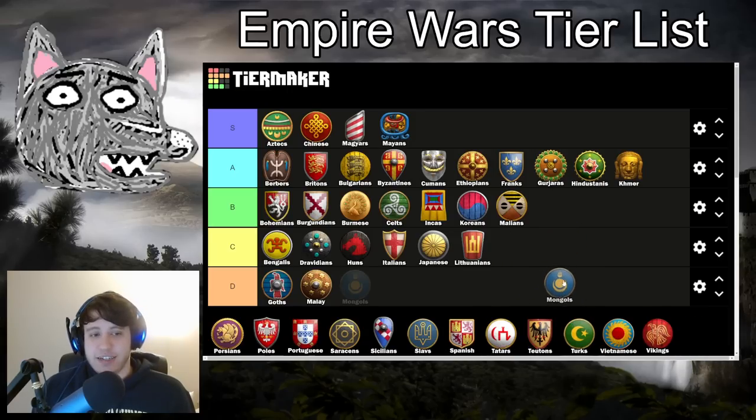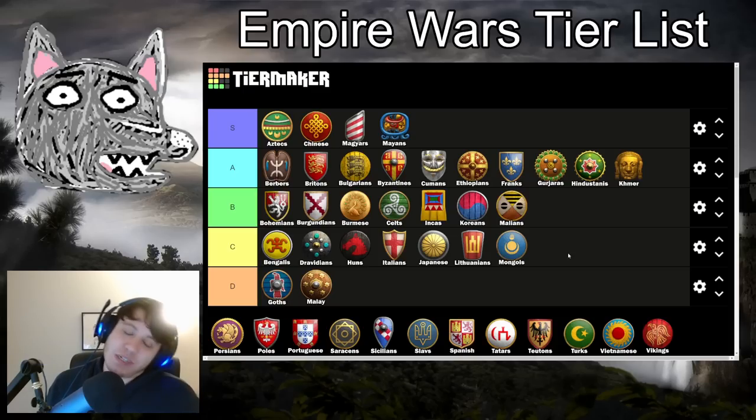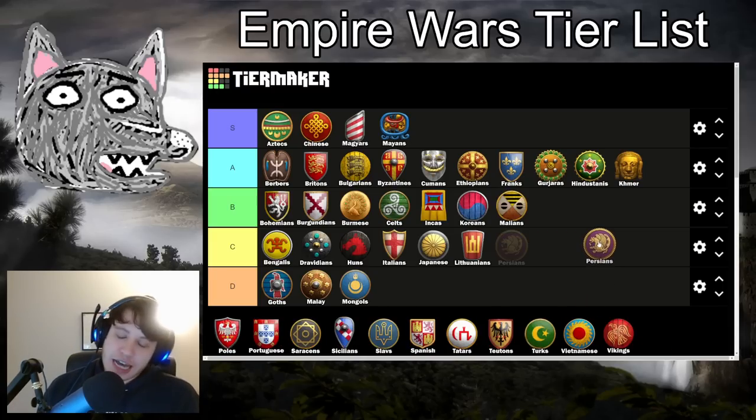Mongols — it breaks my heart. I can't put Mongols in D tier. It's just not in my nature. I'm going to put them in C tier, but they're really not going to be a great Empire Wars civ. The only reason I put them in C tier is — you know, a Mangudai walked into a bar and there was no counter. Maybe in some very specific situations. But there's not even a map with a ton of hunt. I doubt we're going to see Mongols. Okay, I have to put them in D tier — I'm sorry, Ornlu the Wolf. They're just not going to be good. It's kind of like Goths — you get to late game, you can still make some crazy stuff happen, but never count out a Mongol player reaching Imperial Age on similar footing.